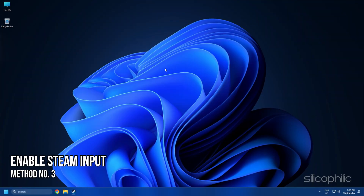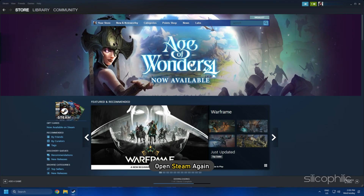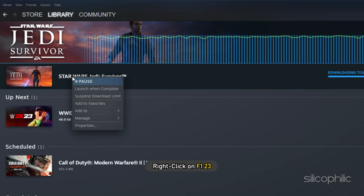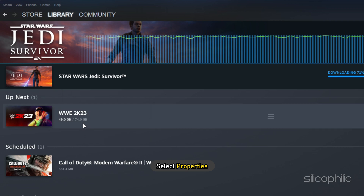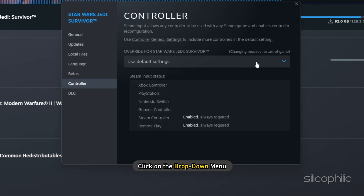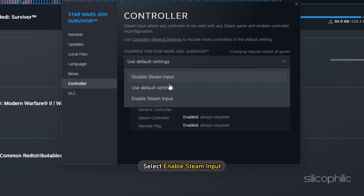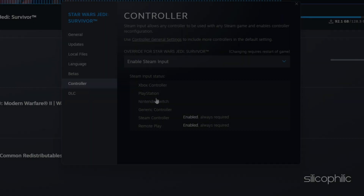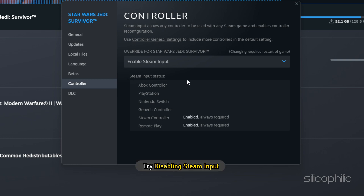Method 3: The next thing you can do is enable Steam input for the game. Open Steam again and click on Library. Right-click on F1-23 and select Properties. Click on Controller from the left panel. Click on the drop-down menu and select Enable Steam input. Now launch the game. If enabling it doesn't work, try disabling Steam input and see if that solves the issue.